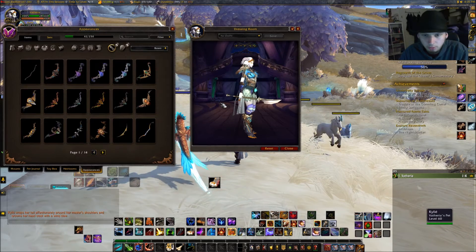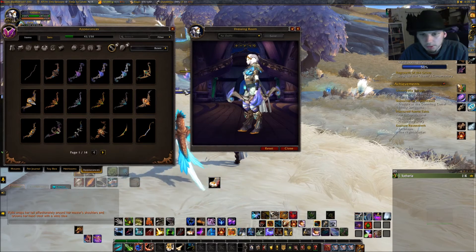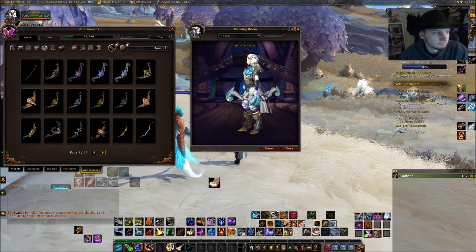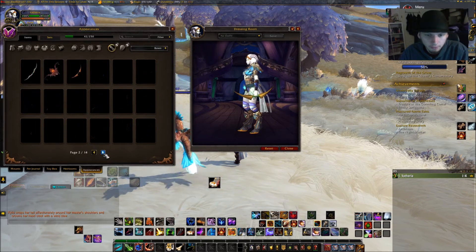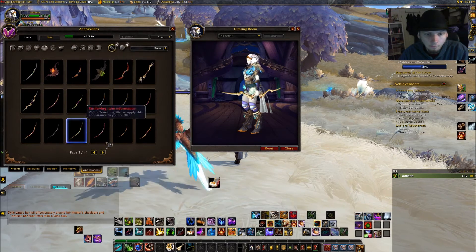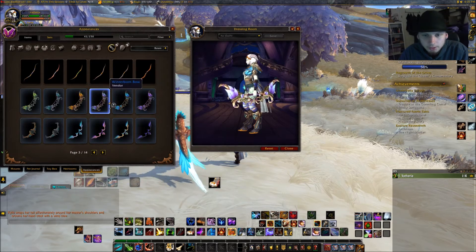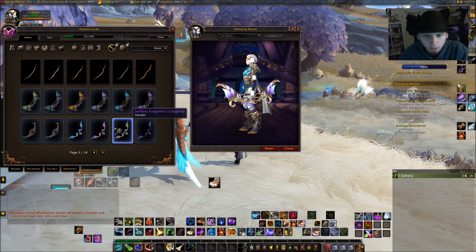Bows, guns, and such — I'm a hunter, I can use bows and pretty much anything in between. These are the new ones; this is how bows looked in older expansions. I gotta get this one — I know what this is, these are the ones from the raids and high-tier content. Looks awesome.